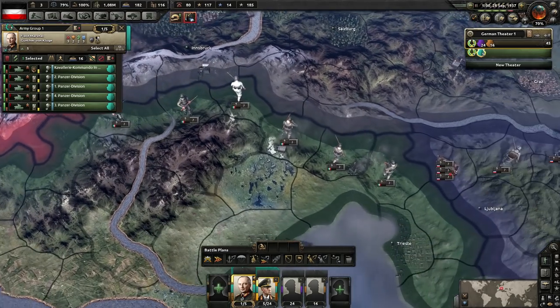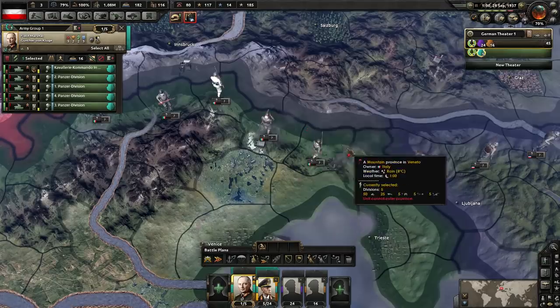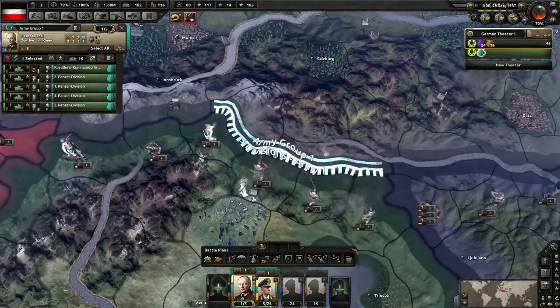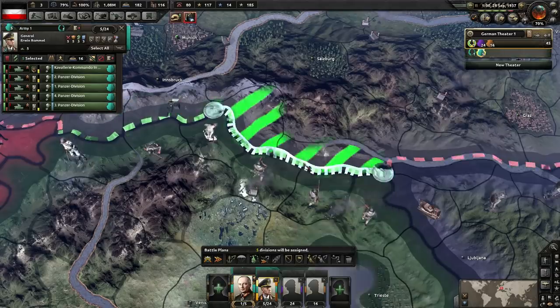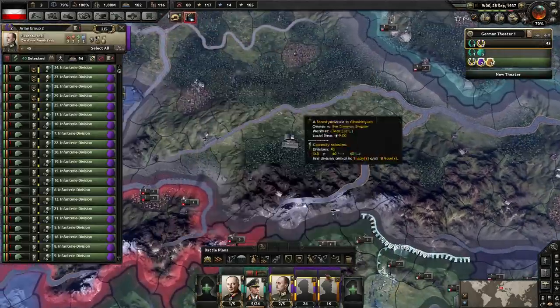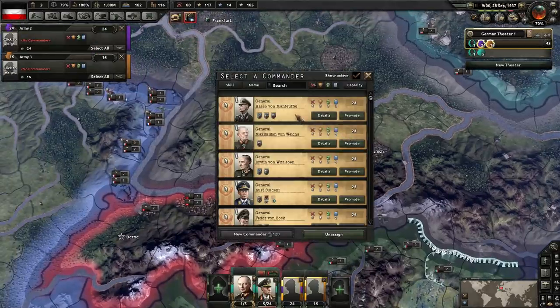Really tricky finding a spot to attack into here. I think the most ideal spot is to punch into... That's the best spot to punch into from my experience.